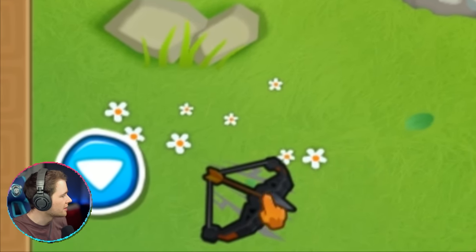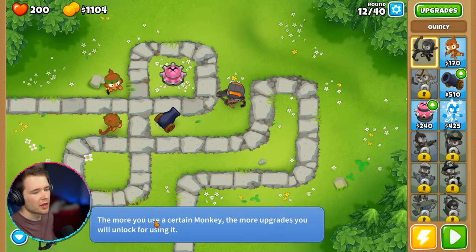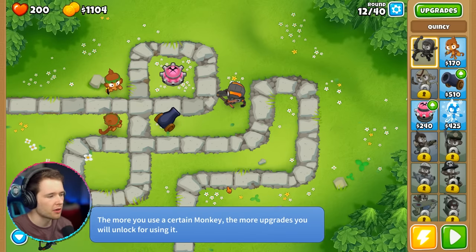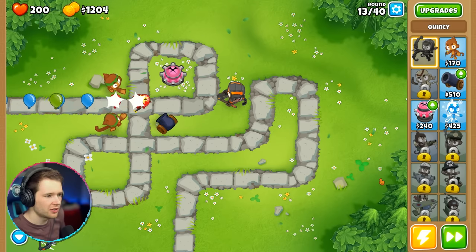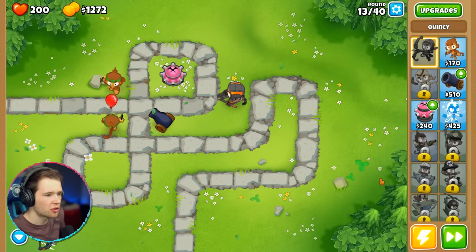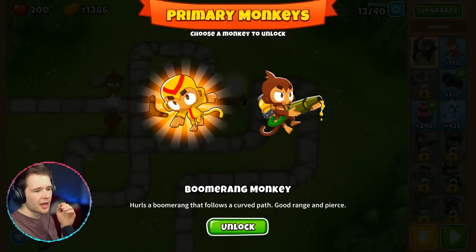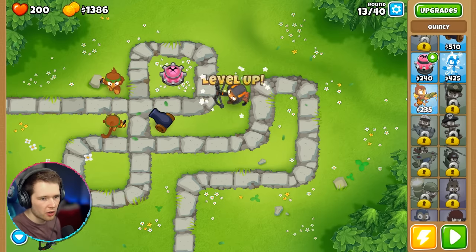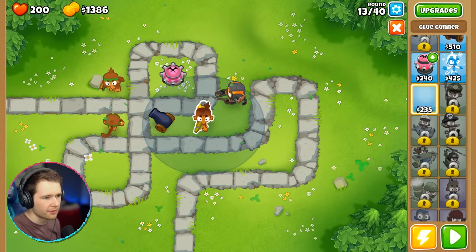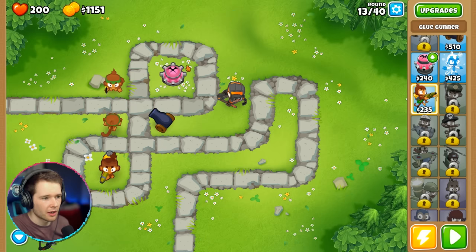We are ranking up! Yellow balloons — they still can't get past. The more you use a monkey, the more upgrades unlock. They can't even get past. Quincy's doing work as well, and we're up to level five. Someone said to get the glooper — it shoots sticky glue that slows the balloons down. For 235, should I put it here? They're not even going to get close.